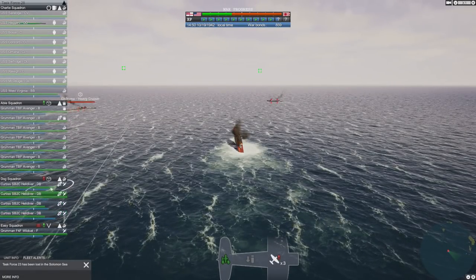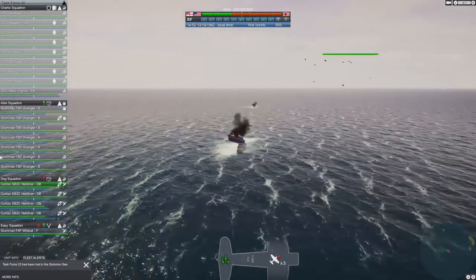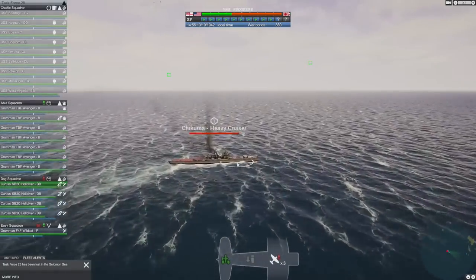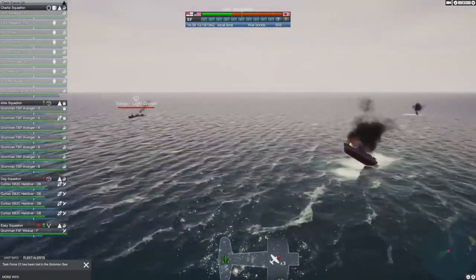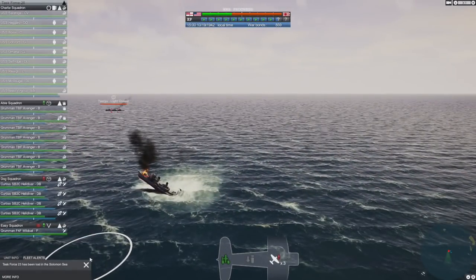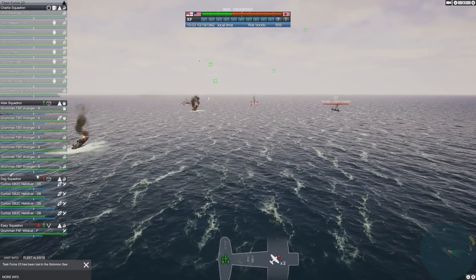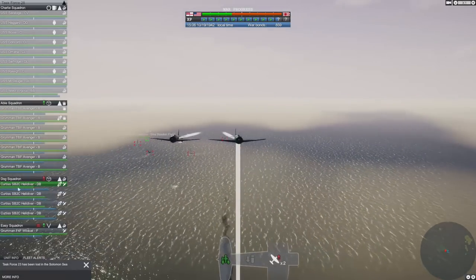A couple of casualties there, lots of anti-aircraft fire - dodge and weave boys! We've got a light cruiser over there and two light cruisers - this one's a heavy cruiser. Target that one, try and get the heavy cruiser. One heavy cruiser down and I think that was a destroyer absolutely obliterated. Fantastic - good first salvo. We lost an aircraft from each squad but that's not too bad.